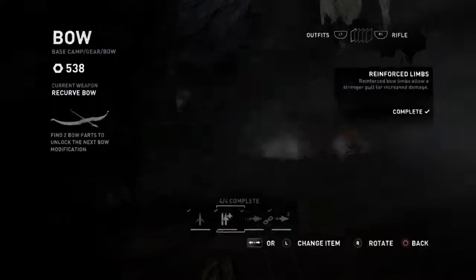I'm getting the Keyring Trigger upgrade here, because it lets my bow fire even faster than before.